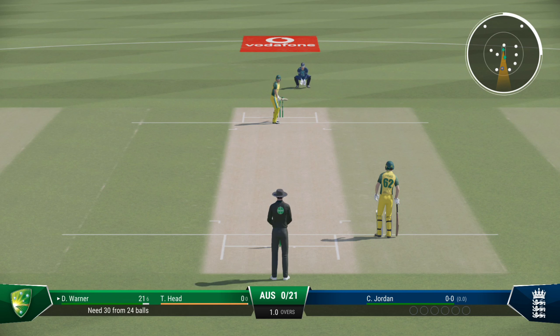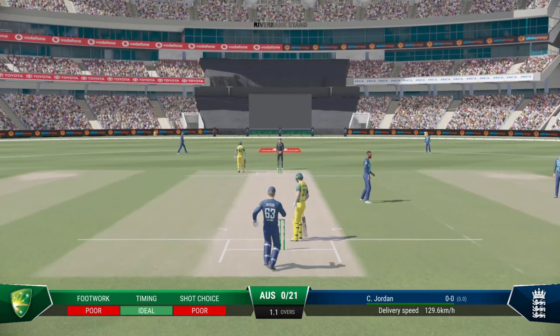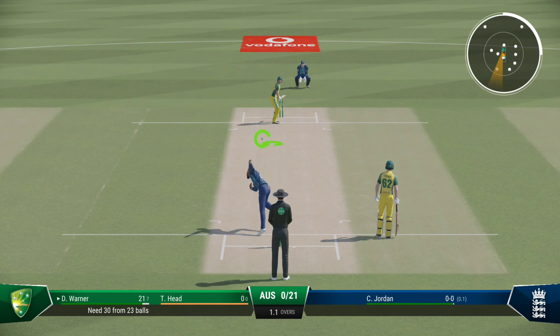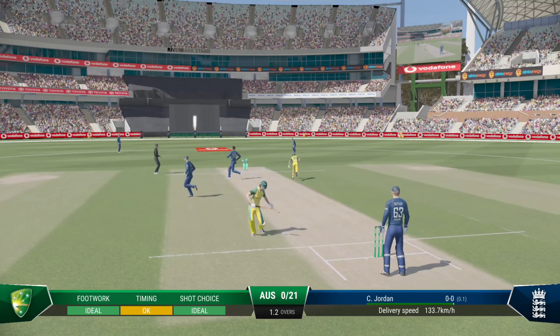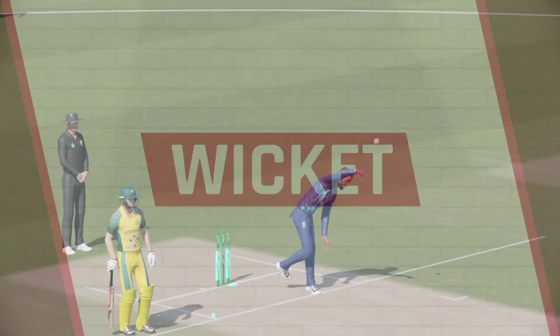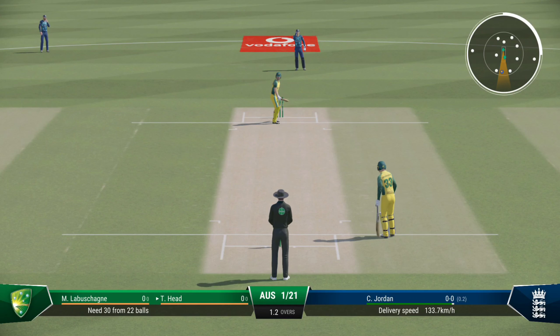Jordan, the pace bowler, coming into the attack. Drives and misses everything — beautiful slower delivery, just hitting air on that one, that was just too good. Couldn't get it through the field. Gone — the first wicket is down, back to the pavilion. Disappointment is etched on their face, can't believe they got out like that.